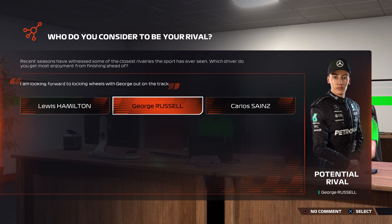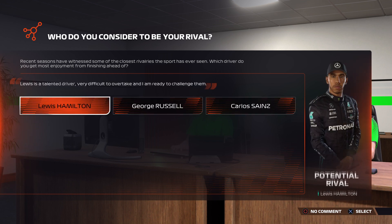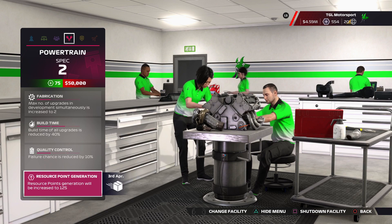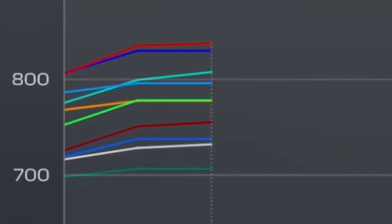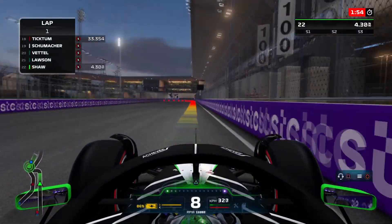We have to pick a new rival for the start of this season. Our options are Hamilton, Russell, and Sainz - all drivers I don't really think I'm going to be beating at the moment. I'm going to go for Hamilton. Russell seems to be having pretty good form, and Sainz in the Ferrari is way too far ahead. On R&D, not a whole lot of change - we're still right there with McLaren, no upgrades coming through. The only real change is Mercedes now a bit more ahead of Alpine for P3 in R&D.